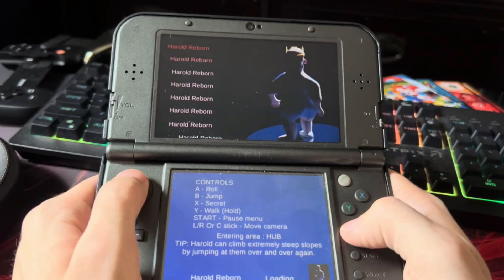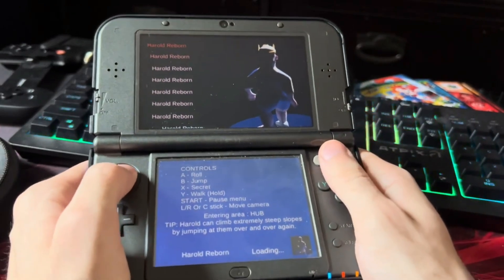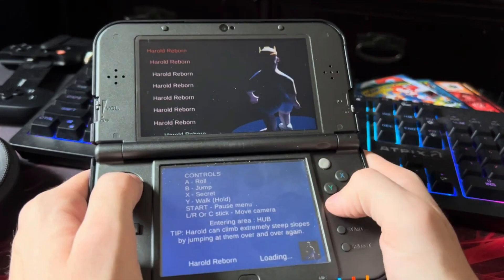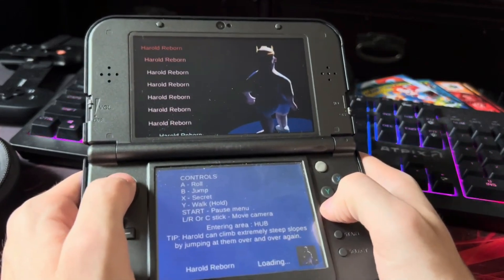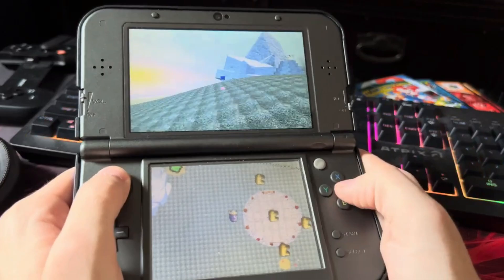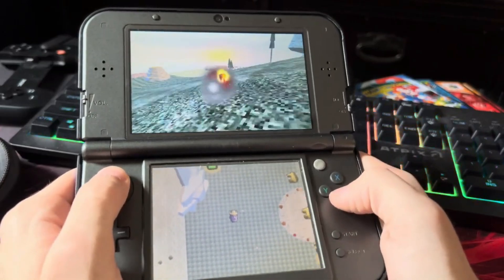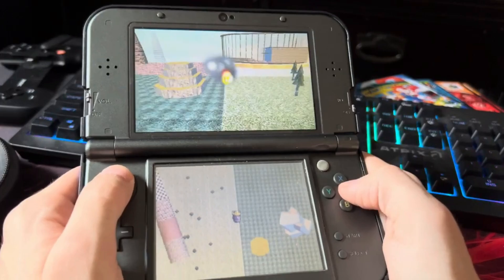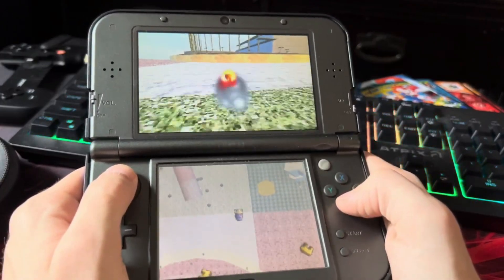There are 60 crowns in the hub world and the hub world is massive to explore. Still, surprisingly, it runs pretty well on the 3DS system. You need a new 3DS in order to play this, just like the previous game. It still uses the same game engine as the previous game, so you can pretty much tell by that. I have no idea how the game runs so smoothly.